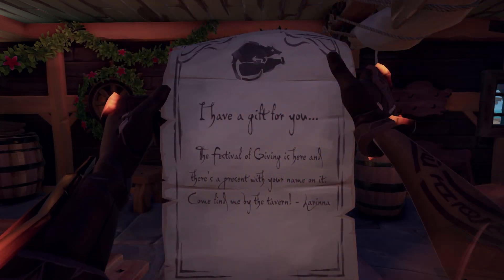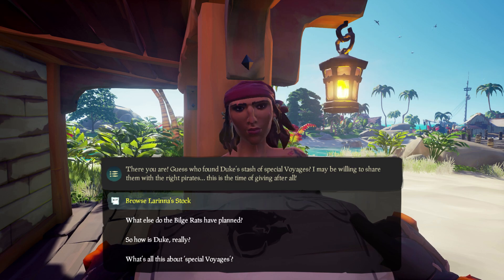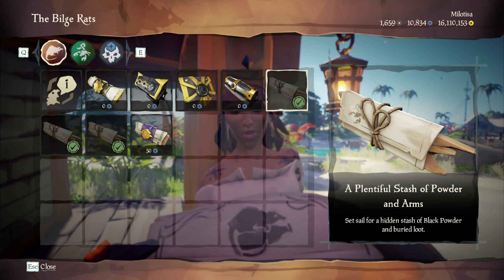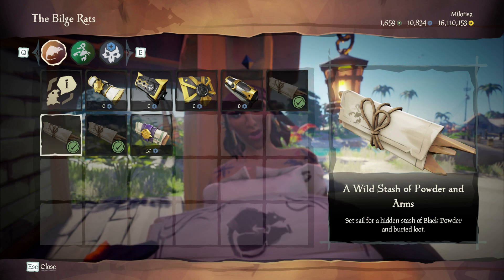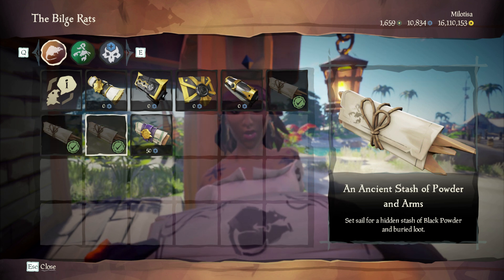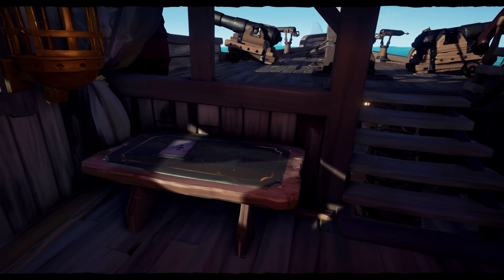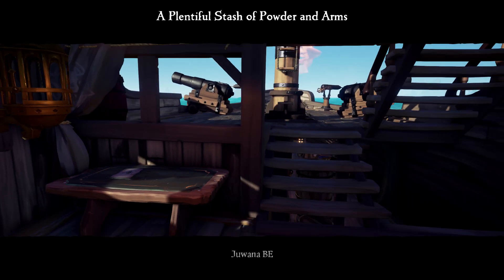This time you can get 3 new voyages from Lorena, who can be found outside the tavern on any outpost. All the voyages are actually the same, but they need to be solved in 3 different regions. So you have one in the Ancient Isles, the Shores of Plenty, and one in the Wilds. When you start the voyage, you'll receive 3 X marks the spot maps with marked treasures that you need to find.